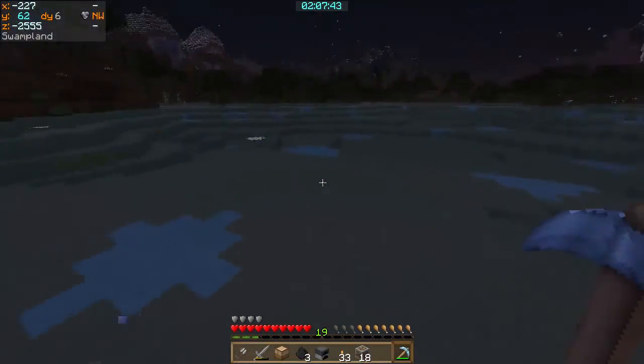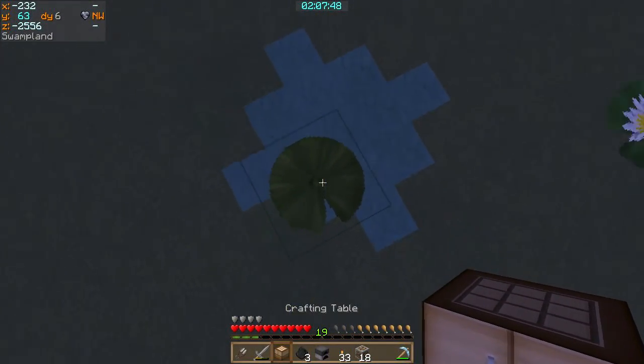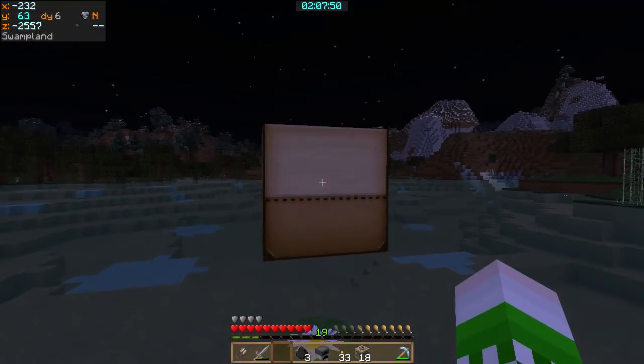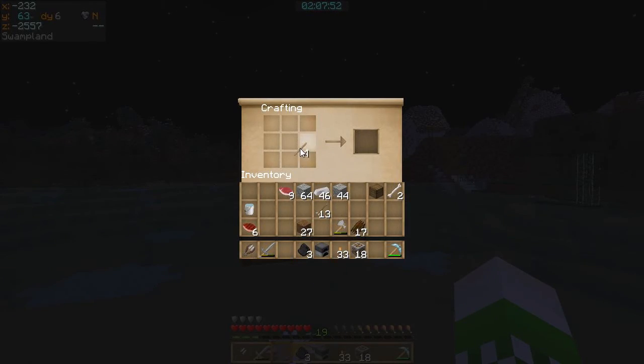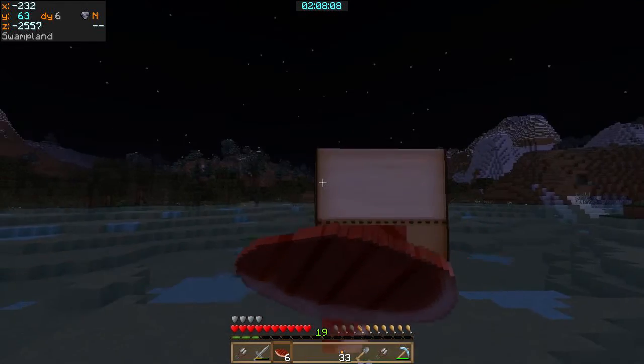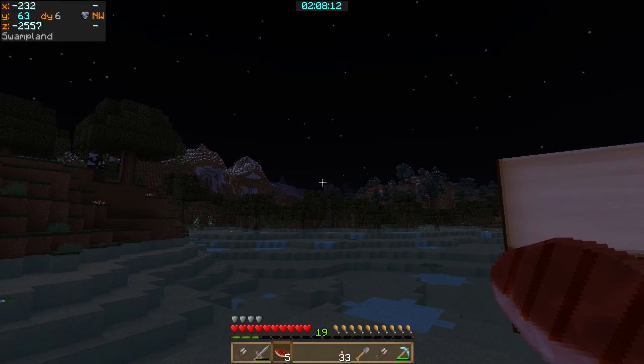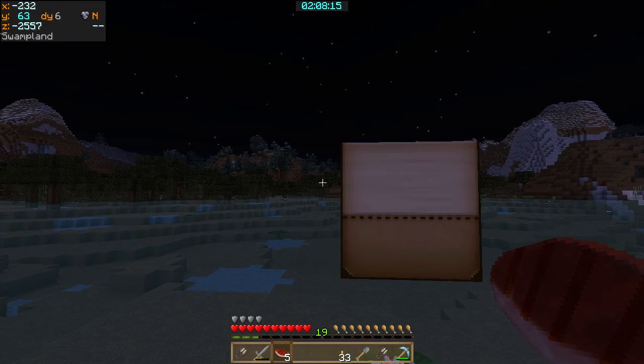It's so annoying. Look at all this clay — I need like all of it, and it's so far under that it's gonna be hard to get. Let me make an iron shovel and some shears. Okay, put the shovel there. Now I need to figure out where the next thing is — coordinates 223, negative 24, 93.